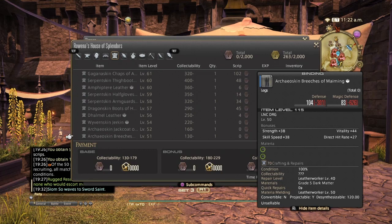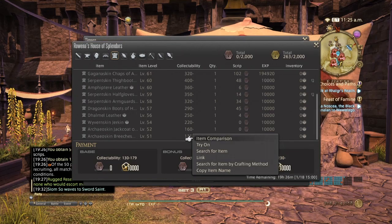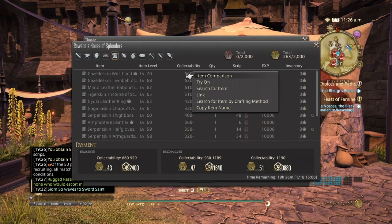Each item has three different collectibility ranges: base, mid, and bonus. Unlike normal high-quality crafting where you need to make the whole thing 100% to get high quality, with collectibles you only need to reach a certain point and then you can stop. For a level 70 item, the base collectability is 660 to 929. Once you surpass 929 you enter the bonus area at 930 to 1189, and the maximum collectability is 1190.